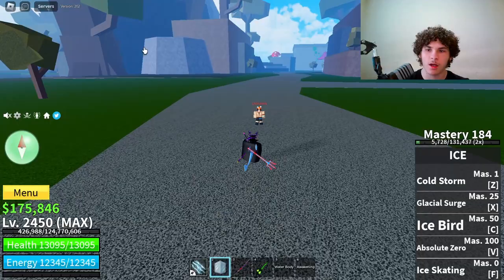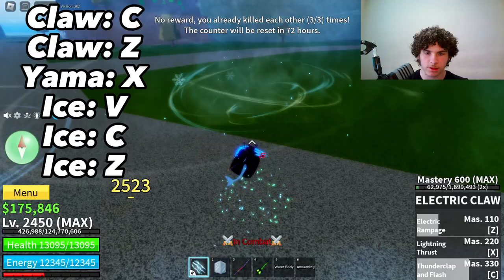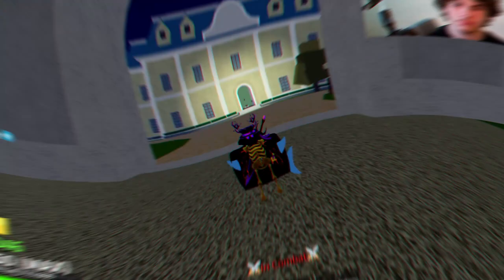Here are my stats: max melee, defense, and blocks roots. The combo will be up on screen. It's going to be: bam bam bam, freeze him, Iceberg, then M1s, then use the Thrust ability. Let's move on to the next combo.